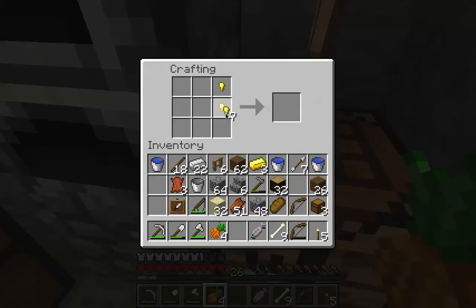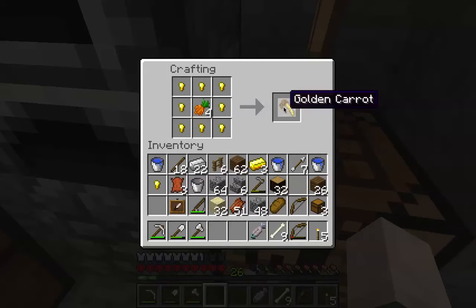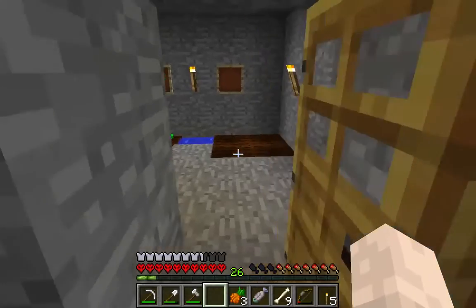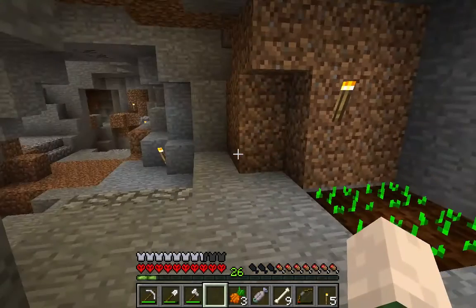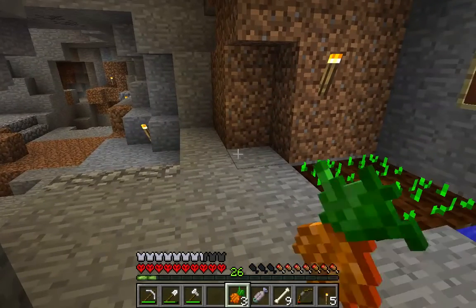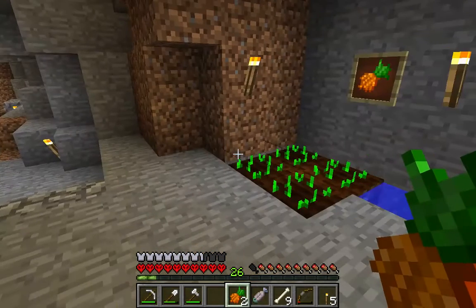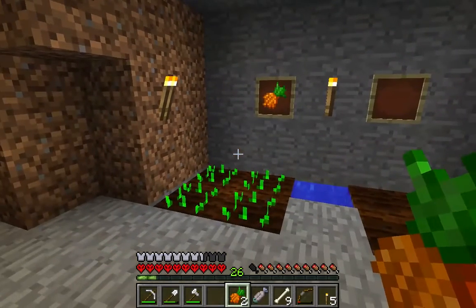Nine of those — and there we go. Now I've got a golden carrot in addition to regular three carrots. Carrots are great as a food. Watch this — it gave me two hunger bars back. So that's all right. I can deal with that.